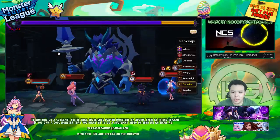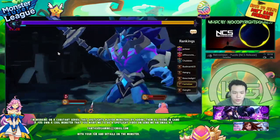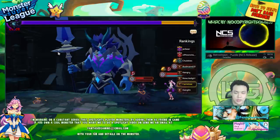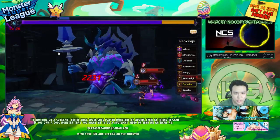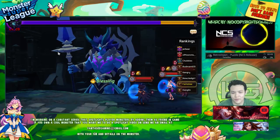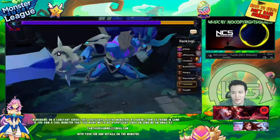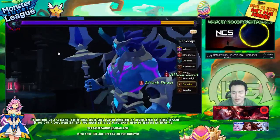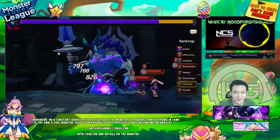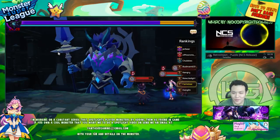The Dragons B10 dungeon is very simple. There are three monsters in the first wave, four monsters in the second wave, and then the boss who has two side monsters. The boss one-shots anyone with his single target attack, and if he does his AoE, everybody dies.